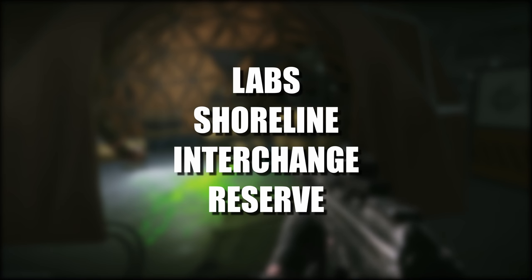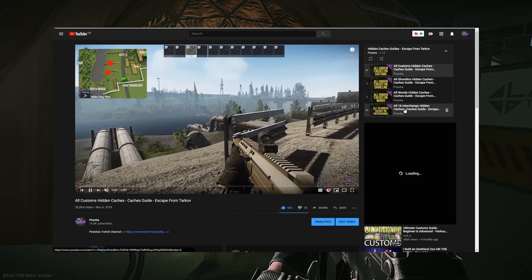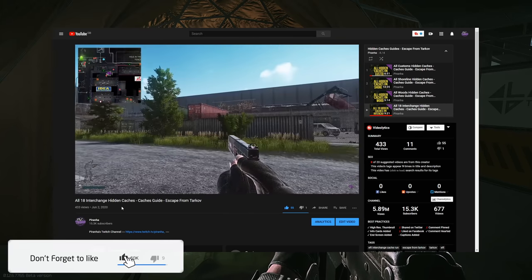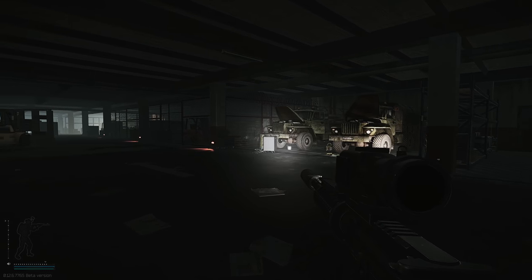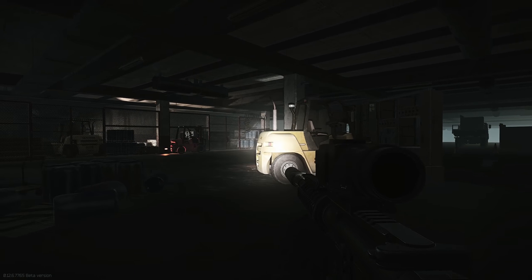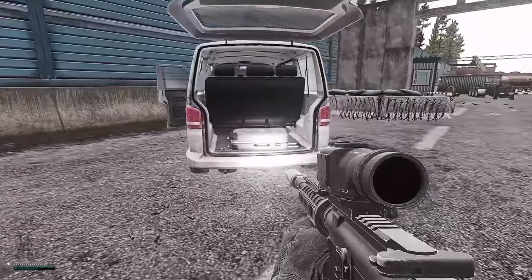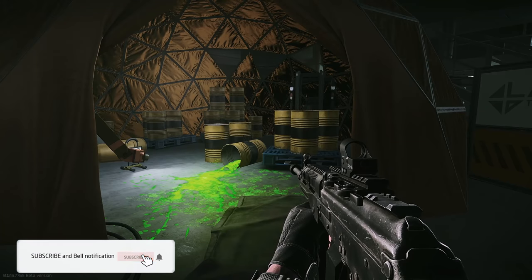LEDXs spawn on Labs, Shoreline, and Interchange, but they also spawn in certain containers. First, they spawn in hidden caches dotted around the map — there are 39 on Shoreline, 18 each on Interchange and Customs, and about six or seven on Woods. You can also find them in every single medical supply crate, in the orange boxes or big ones in the barracks, the cage areas underneath the bunker in Reserve. Each of those rooms has a medical box with a chance of spawning a LEDX, as well as in plastic suitcases, which are only in Labs and Interchange, and in sports bags, though those are quite rare.